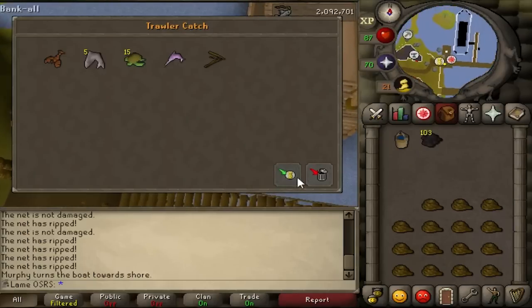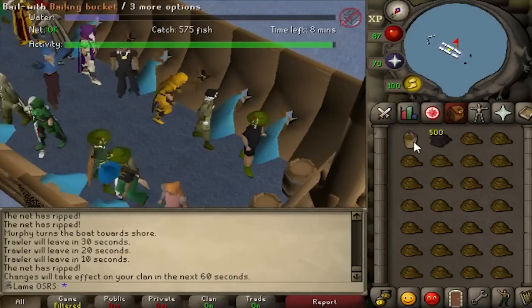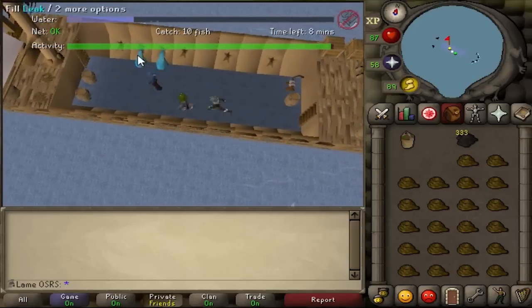Following all these steps, you should have no problem with the boat. The rate the boat leaks will depend on the amount of players you're with. So if you're with a lot of players and the boat keeps sinking, maybe hop worlds to solo or team up with a friend.